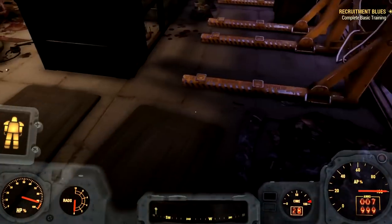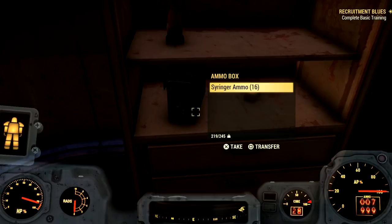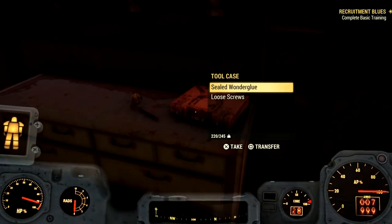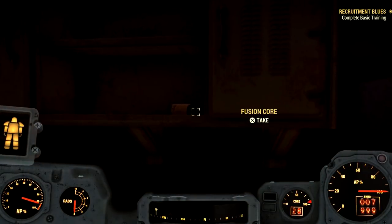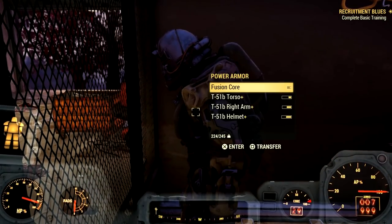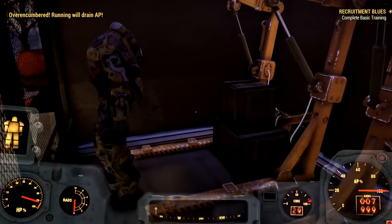The door will open, you can go in and shut it behind you so no one bothers you. They've got some ammo over here — obviously it's all randomized, whatever you guys get you will get. And look at that, a fusion core! But as you can see right here, here's the power armor — T51. There it is.